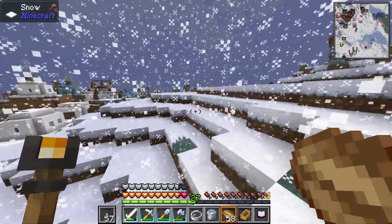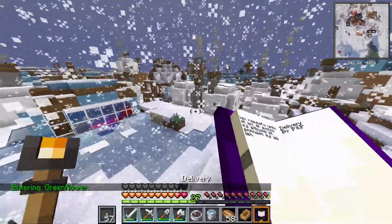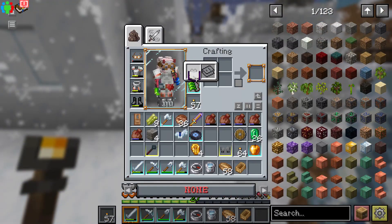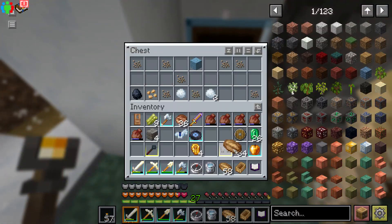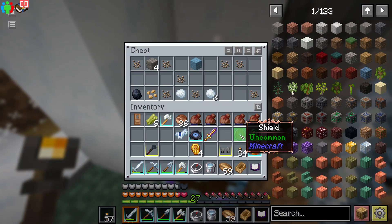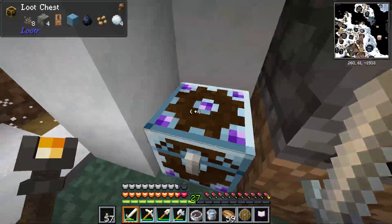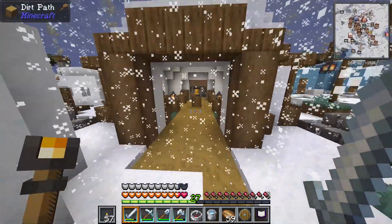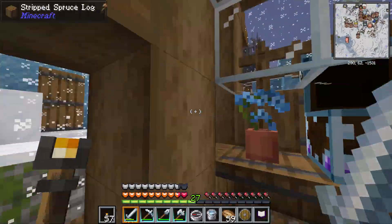Right after I left the tower, I came across the snow village. The snow village itself wasn't anything special — it's just a village, and it looked pretty cool. The loot was pretty terrible though, so I didn't bother looting any other chests. When you open the first chest, you more or less know how every other chest is gonna be. Obviously you still have a chance of finding emeralds, but I'm a lazy person so I decided to leave.